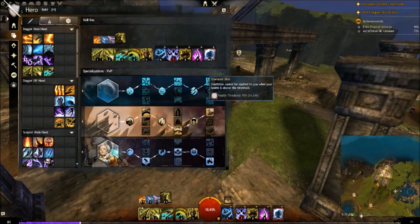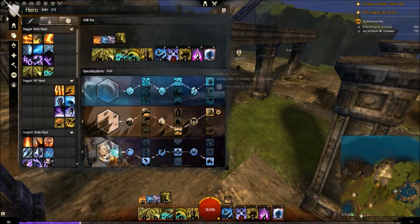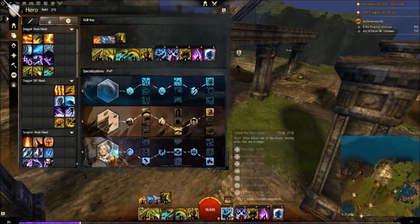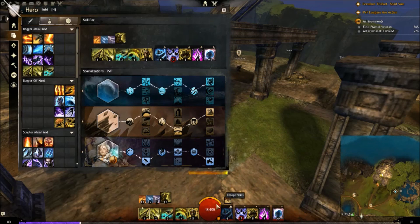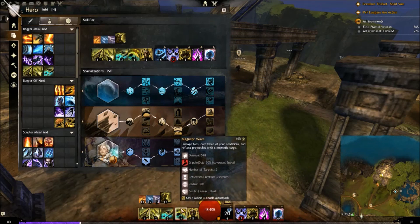Diamond Skin means conditions can't be applied to you — this includes bleeding, immobilize, poison, chill, cripple, confusion — any condition at all. So people can't even slow you down. You always want to try and use your heal skills to stay above 90% health. If you drop below, pop all your condi clear skills and your heal skill to get right back up. Magnetic Wave clears three conditions, it's a reflect and a blast finisher, but the main use is to clear conditions.